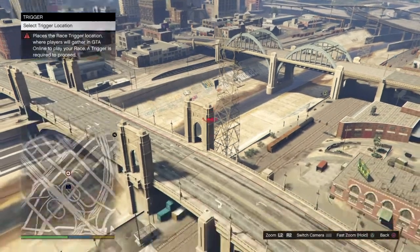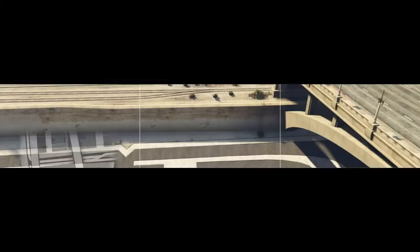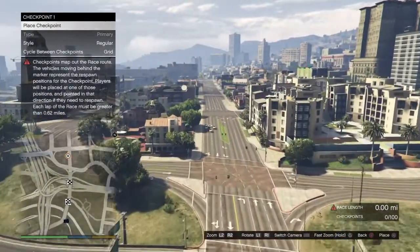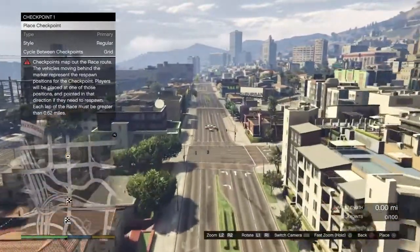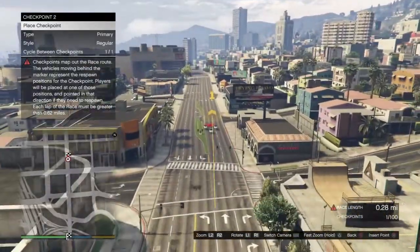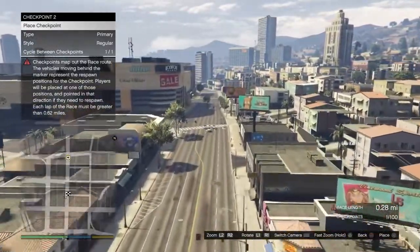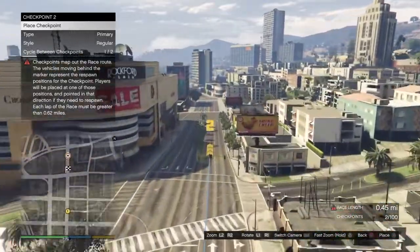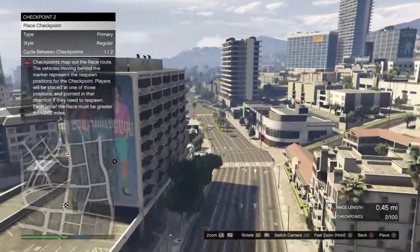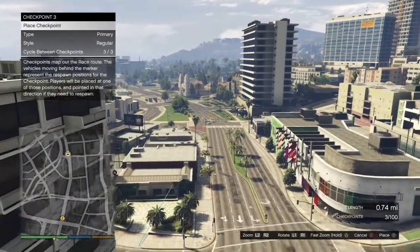Now go to placement and just place a trigger anywhere. You will need to have at least a mile range of at least 63 — I'd say 62 to 63, but I believe it's above 62, so try maybe 63 or 65. It will show in the right-hand corner. I placed one here and it was 74, then backed it up to 65. Then just test the race.